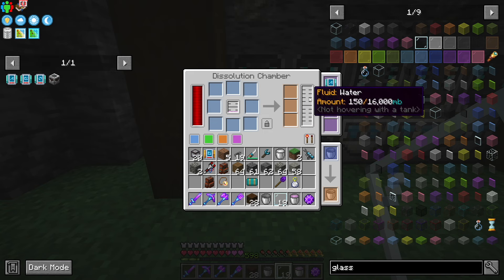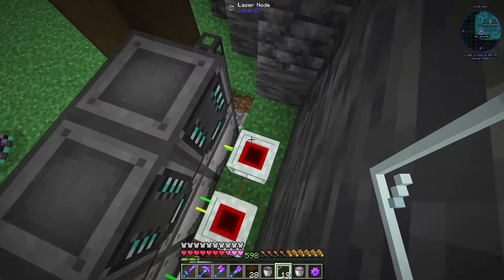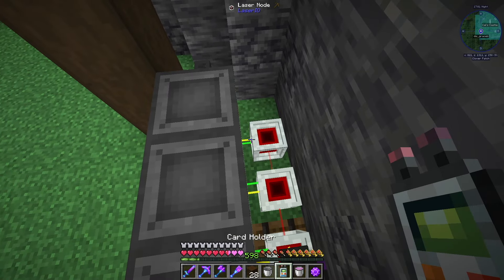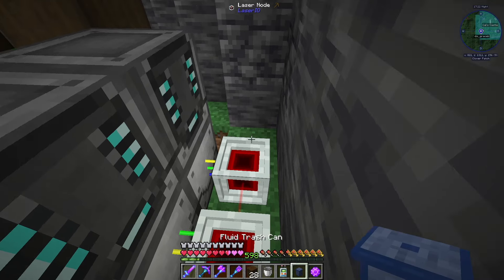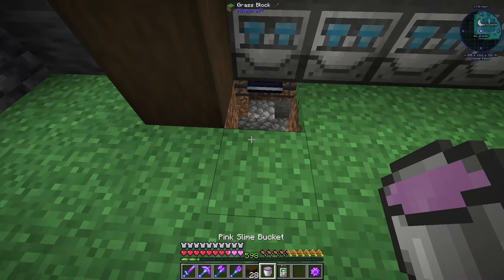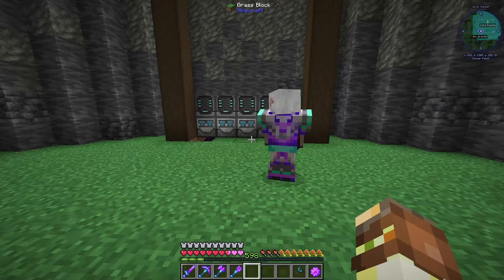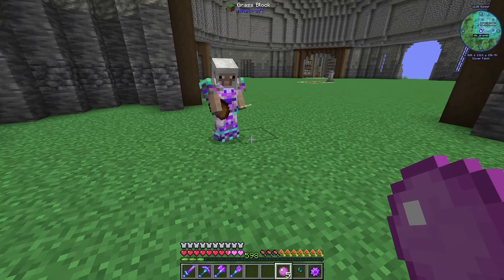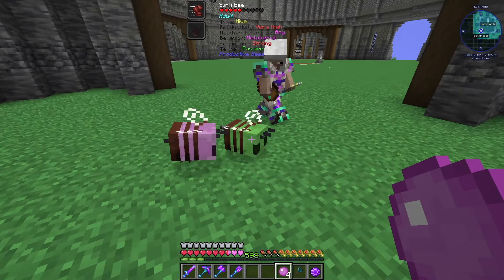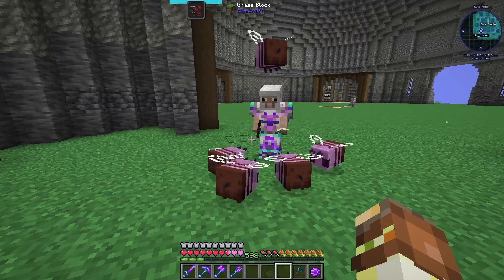We have a water excess output here so we're going to have to take care of that — pushing it out the back using a bit more Laser IO with a fluid export into a fluid trash can. Let's take our last pink slime bucket and get a couple more of these pink slime balls made. One, two, three, four, five — all five. We need five more pink slime, and then we need the ether gas.